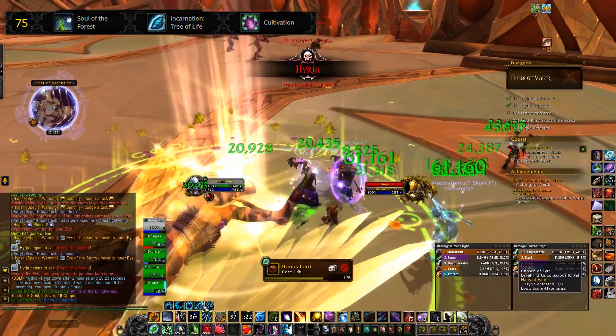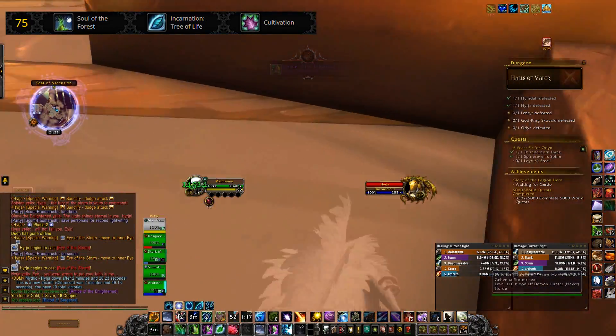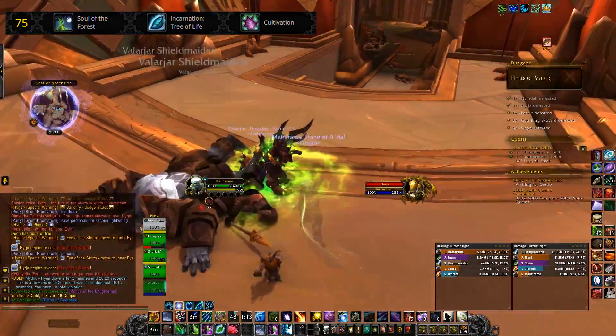I did tend to go for Soul of the Forest because, coupled with Prosperity, it allows you to have a really powerful quick heal in case of an emergency, which you do tend to come across in Mythic Keystone runs.